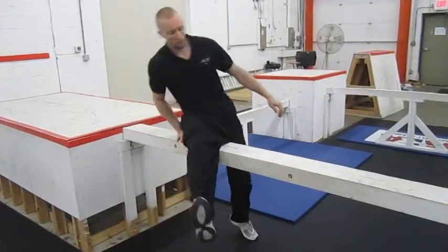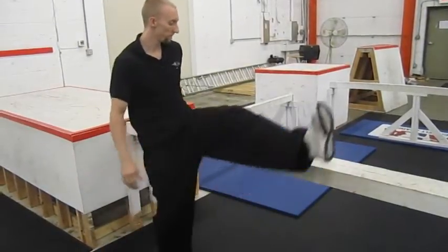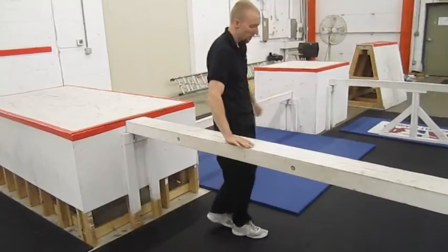If you have difficulty with this, try sitting on the obstacle first and swinging yourself around. Try to keep your leg as straight as possible, as a bent knee means you have to pick your leg up even higher.